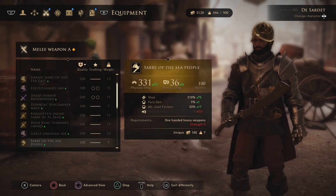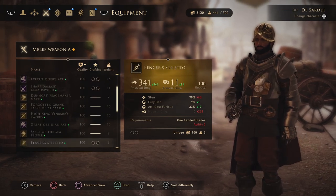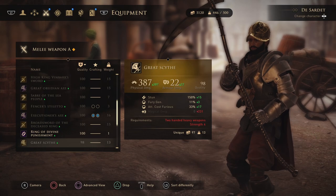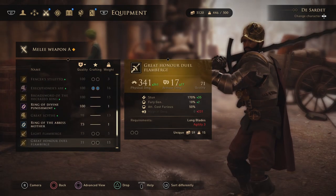Then we have many weapons that are found in the game world and I have videos for each and every one of them. These are: Saber of the Sea People, Fencer Stiletto, Great Scythe, Light Flamberge, and Great Honor Duel Flamberge.